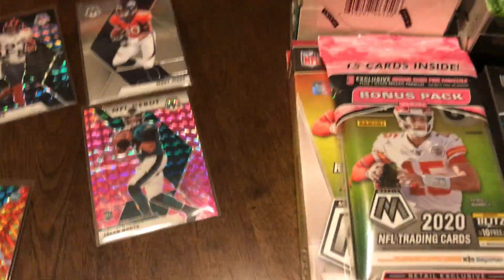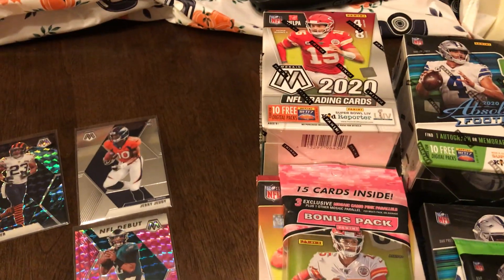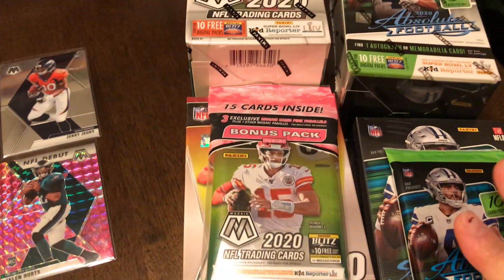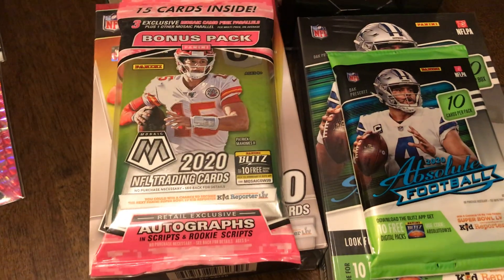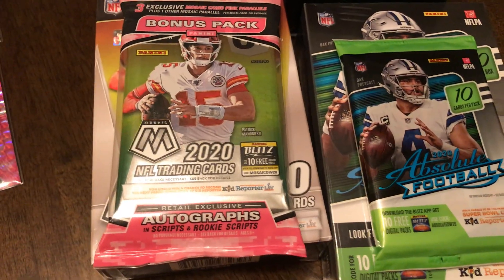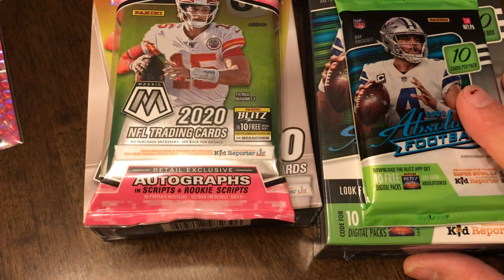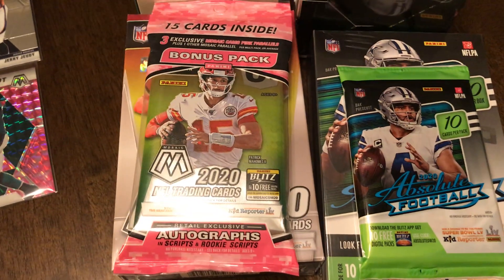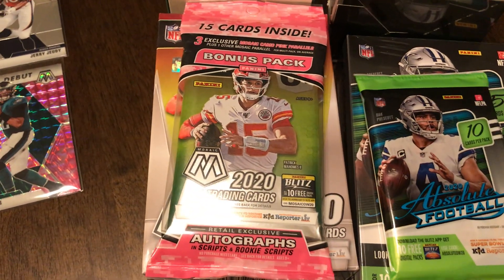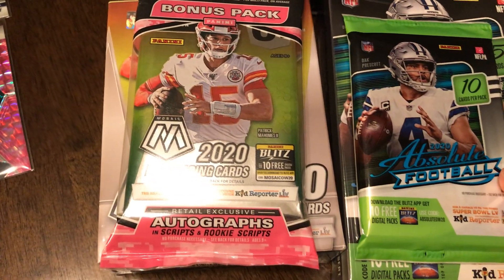Again, Saturday night at 9 central is when I'm going to do the Mosaic break — it is live already. The Absolute break I need to put together; I might do it Friday, which means it'd be a one-day auction. I'll probably list it tomorrow. It'll have some gravity packs, which do have one-on-one exclusives in them, and there's some colored rookies — reds in the gravity packs.